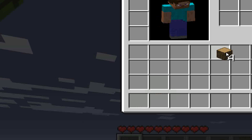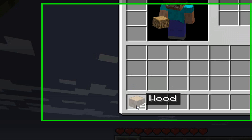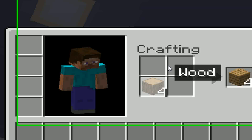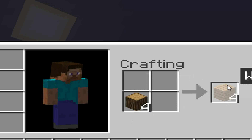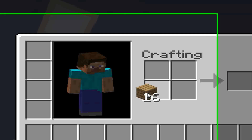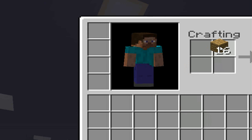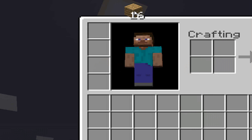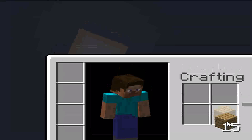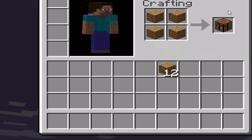You press I or E to open your inventory. To pick things up, you just left click and put them in. Then you left click on all these until it disappears. You can place it down if you want. This is my avatar right there — that's my person. And if you right click, it will only put one out of the stack. Now I have a crafting table.